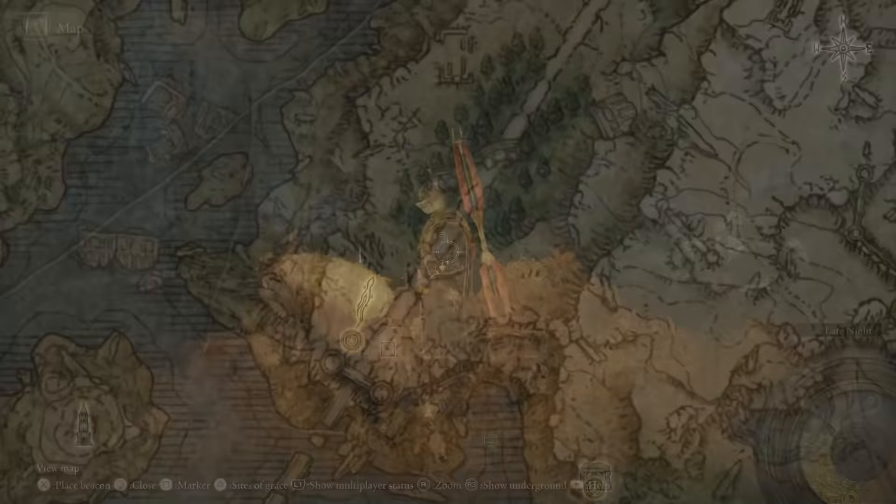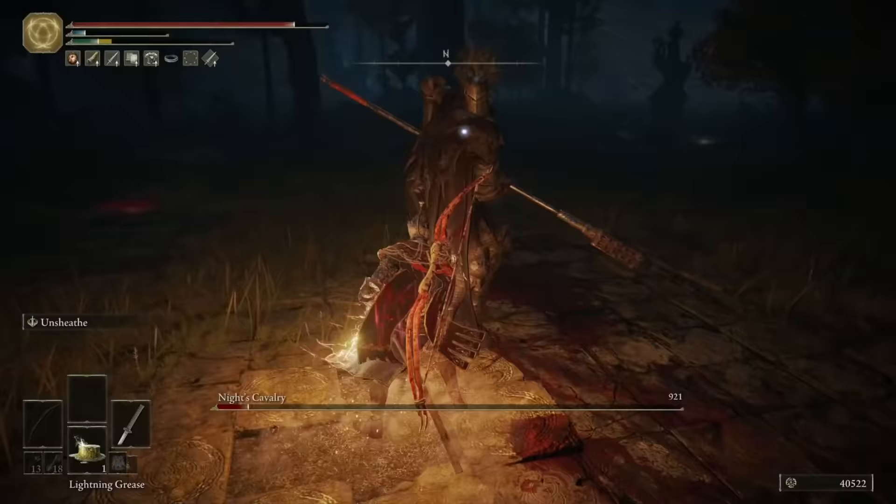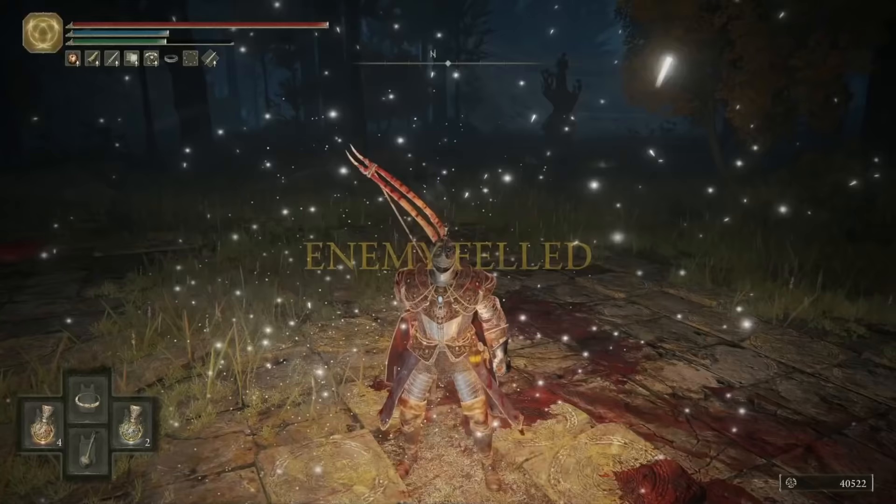Almost straight away from the East Raya Lucaria Gate Site of Grace that you'll have just activated, rest there until it's nighttime, and then a tiny bit further up the road is a Knight's Cavalry boss. Kill him and you'll get an Ash of War: Giant Hunt and the Knight Rider Glaive.